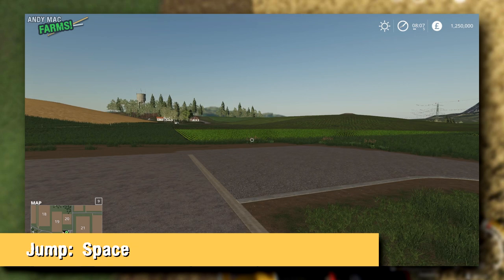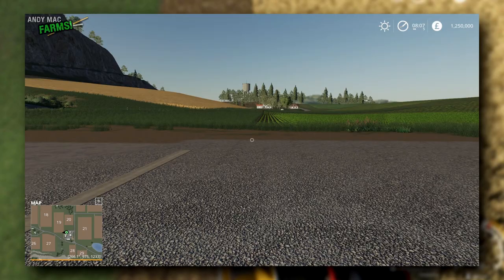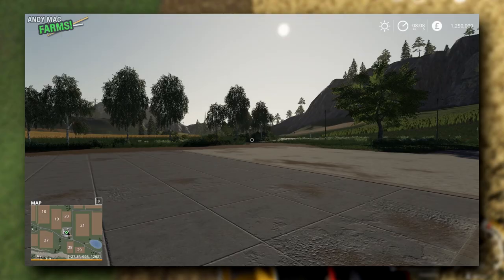Space to jump. And that is pretty much all you need to know about walking around. With all of that in mind, you can have a little wander about. There's not a lot we're going to be able to do until we've actually got a farm, so let me just go into the options.